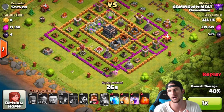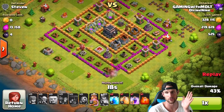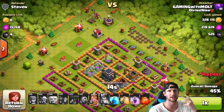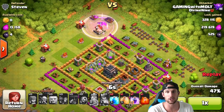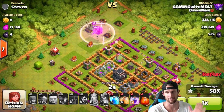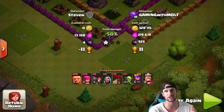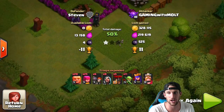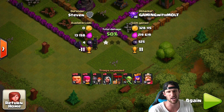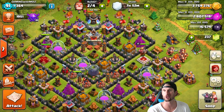I sometimes wish that the troops were a little bit smarter about avoiding defenses. Like, if this was real life, the Queen would have gone around to the side by the tree so she wouldn't get shot by the cannon. I don't know if you guys have ever thought that would be cool — for them to choose which side of things to attack on. It would probably be extremely hard to program, but interesting to think about.